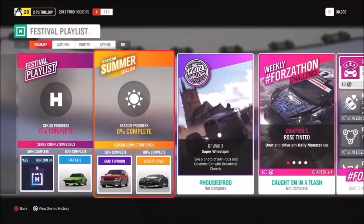Let's cover the Series 35 update for Forza Horizon 4 - what's in the festival playlist this series. For 50 overall you get a Horizon Backstage Pass, and 80 in the festival playlist gets you the Fiat X1/9. Moving into Summer, 50 gets you another shot at the GMC Typhoon, and the big one - 80 gets you a Bugatti Divo.